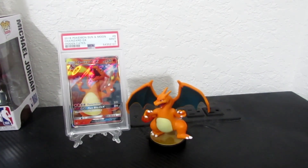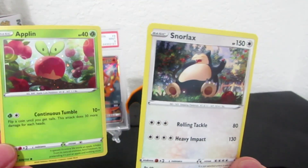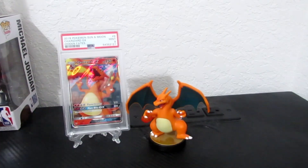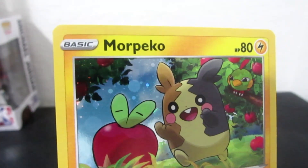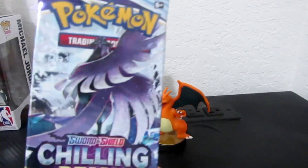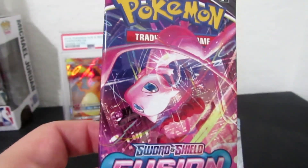Here we got our two cards: Snorlax, Ampharos, and Marpico. Here we got Chilling Reign and Fusion Strike.